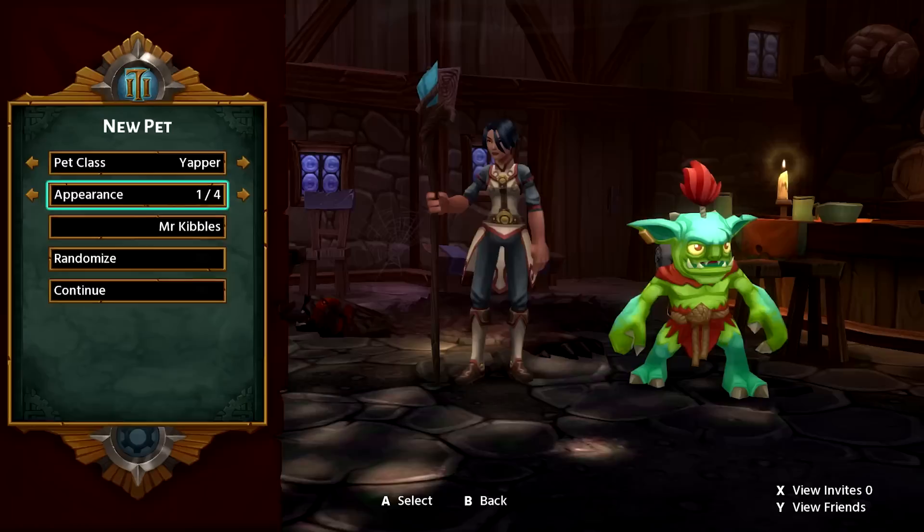The game comes out today, at the time of this video's release, for PS4, Xbox One, and Nintendo Switch, and they were gracious enough to give me some codes to give away. Three of you will get a code for the game and the pre-order exclusive Yapper Pet. Just comment why you want the game today, and I might hook you up. So check out Torchlight 2 on the eShop or wherever you want to get it because it's everywhere now.